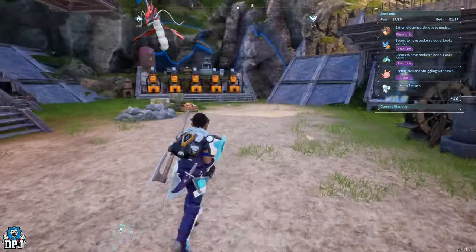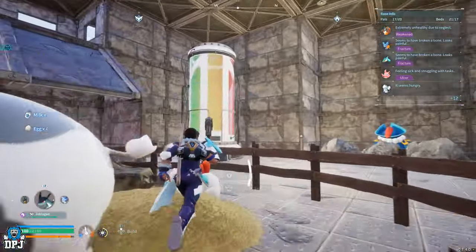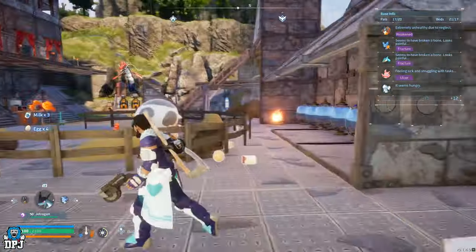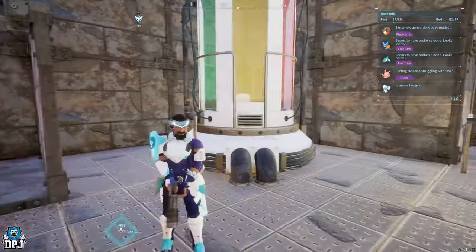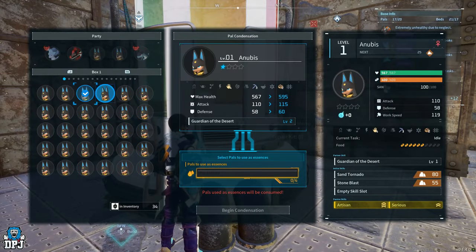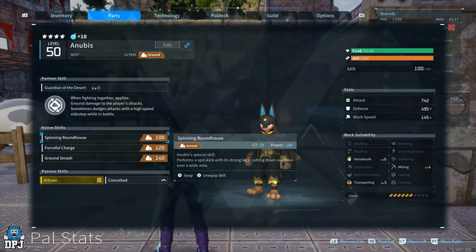The condensation machine does increase the actual work suitability traits. If you put your main Anubis in - or any Pal - and level it up a total of 116 times: step one is 4, step two is 16, step three is 32, and step four is 64, for a total of 116. That's the individual Pal you need to capture, breed, and then infuse into your main one. It raises the work suitability.